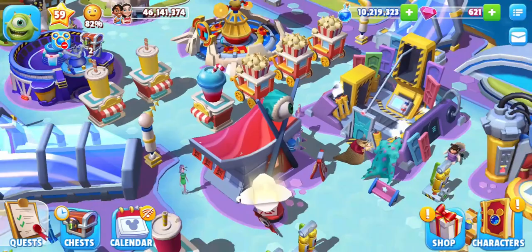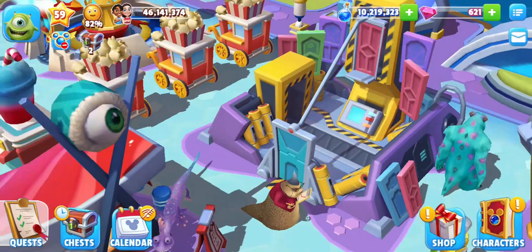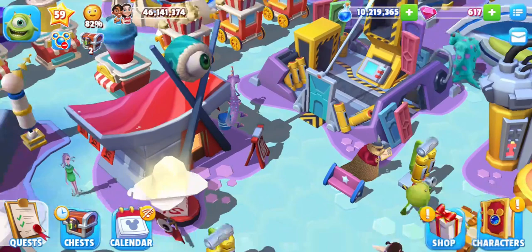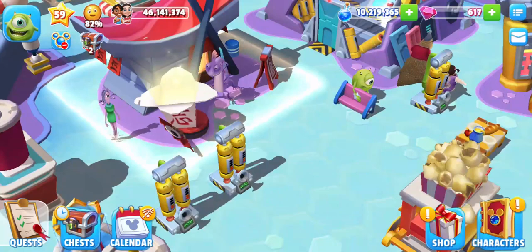There are 2 more activities that take place at this attraction — the shortest and the longest activities that Randall can do. The shortest is the 60 minute activity called complain about food. This drops 7 experience, 40 magic, and it can also drop the scream canister token, which is the one token that all the Monsters Inc. characters need. The longest activity Randall can do is the 24 hour activity called propose a truce.